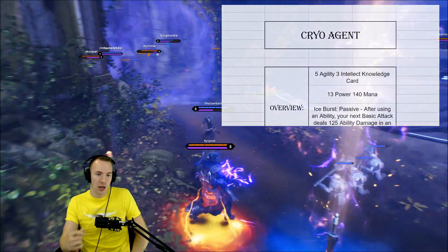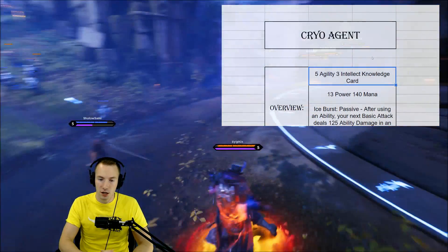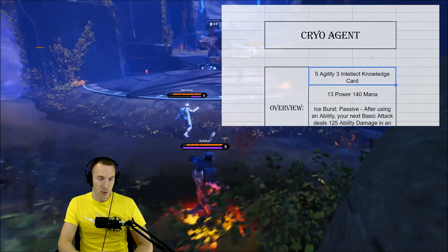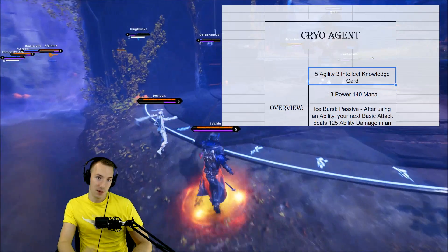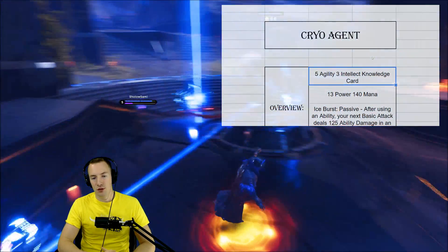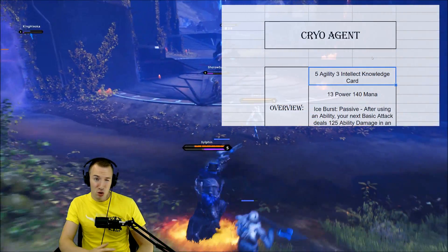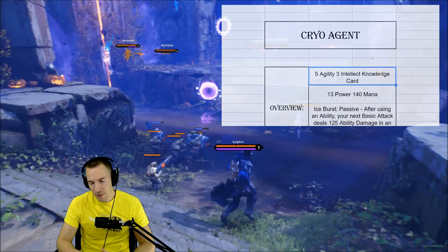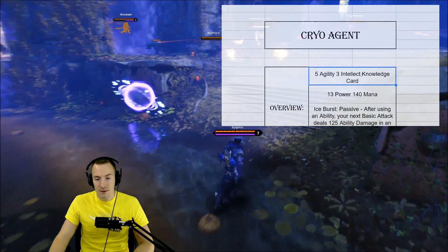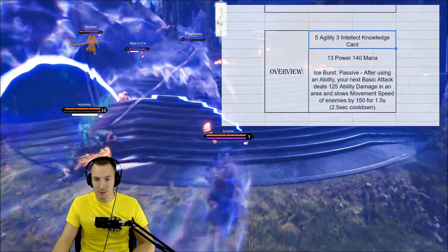If you did not know, Cryo Agent is a 5 agility, 3 intellect knowledge card. Agility gives more attack speed and basic armor approach, and intellect, obviously, goes down the mana tree. That kind of gives you an idea of who this card is for, and the knowledge affinity — lots of casters really like knowledge, and some other heroes as well.